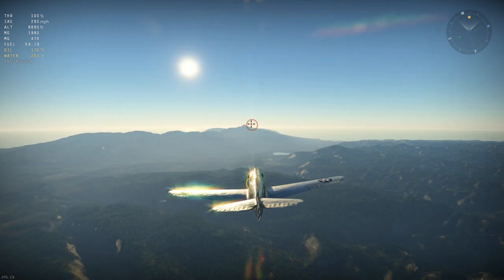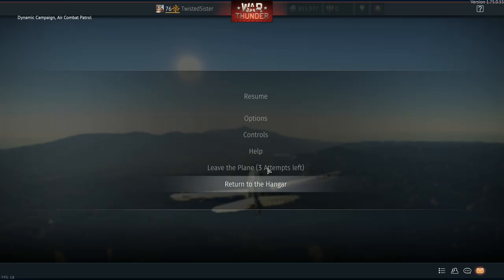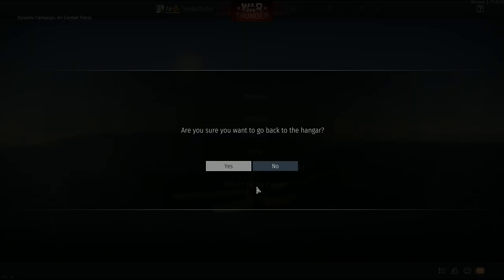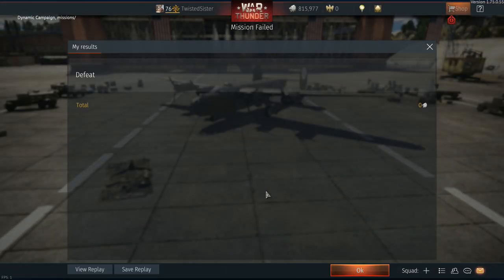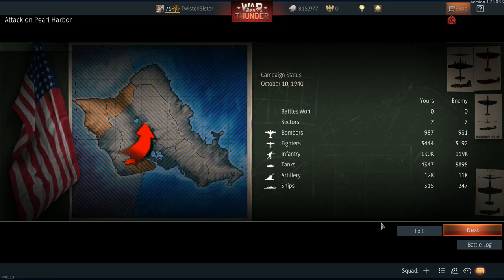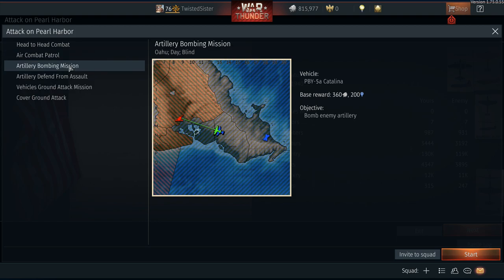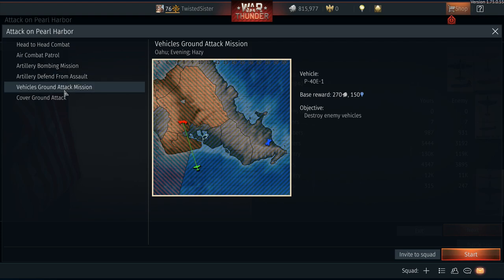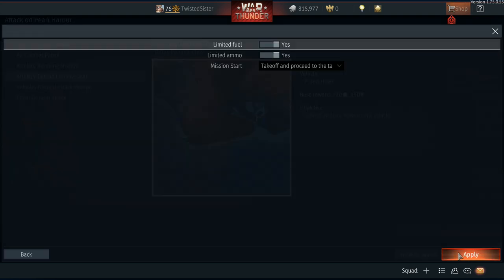Instead of having you watch me fly this whole mission, I'm going to escape out of here and return to the hangar to go back and look at this plane. Unless it just happens to give me the same exact missions. Let's click the X — and it kind of does keep the same missions. There's a P-40A head-to-head combat, P-40C — it looks like it kept the same missions. Let's go to the P-36A right now, even though it's not the G model.